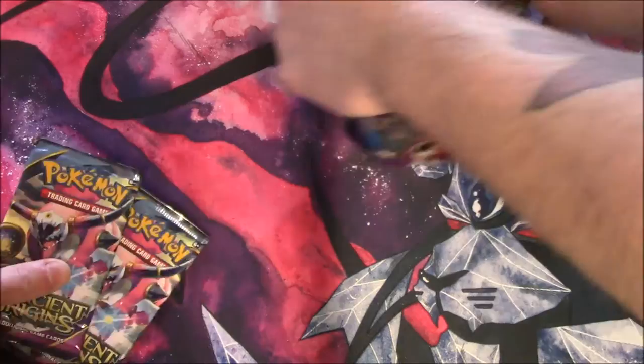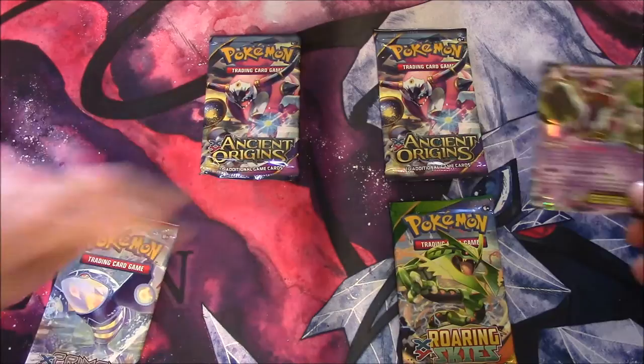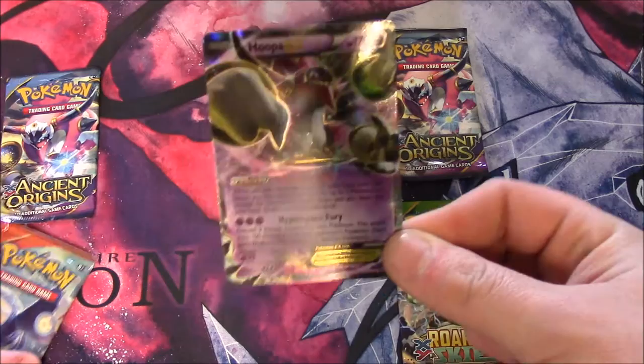This Hooper tin comes with two Ancient Origins, one Primal Clash, and a Roaring Skies. I'm dibs on the Ancient Origins. Right, I'll take the Primal Clash. Also, you get the Hooper EX promo, which is obviously quite a sought-after card with the Ability Bench — get three EXs.